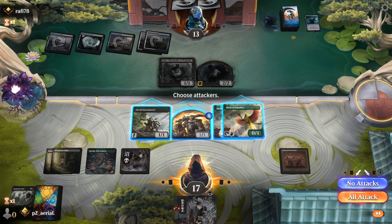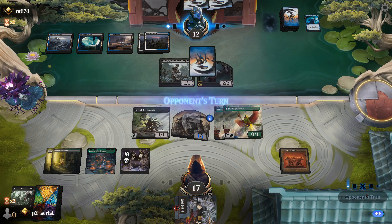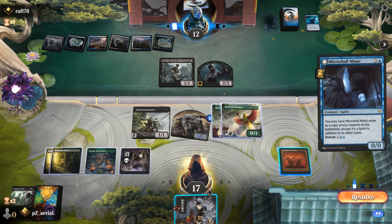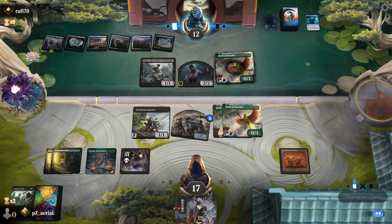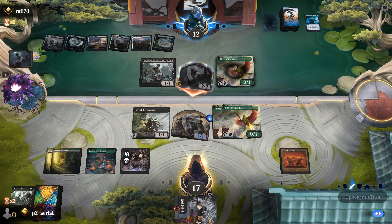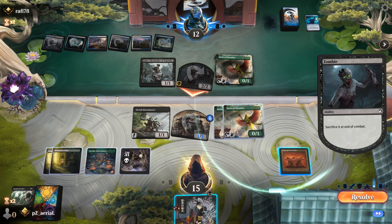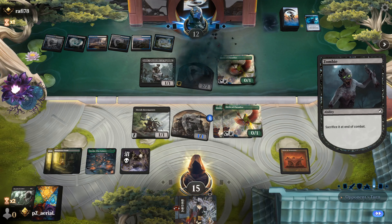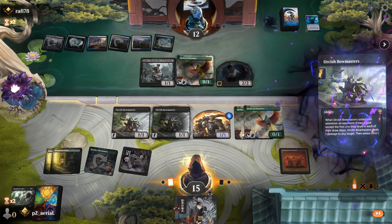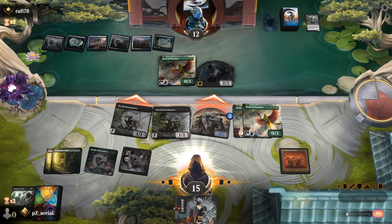Three Steps Ahead comes in — my attacks don't go as far now. A land is the worst draw I could get; I attack with my 1/1 and pass. They have a 2/2 attacking every turn now. Mirror Hall Mimic is going to copy Jadar — legend rule means they take my Bowmasters instead. They take Birds of Paradise. Bowmasters comes down again — we're attacking all in.